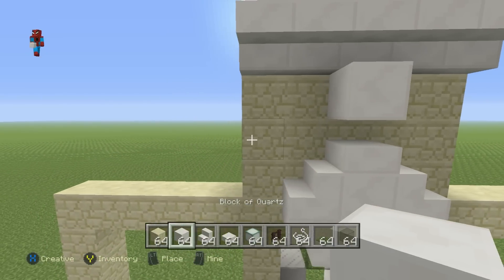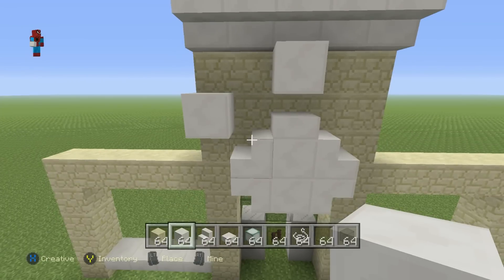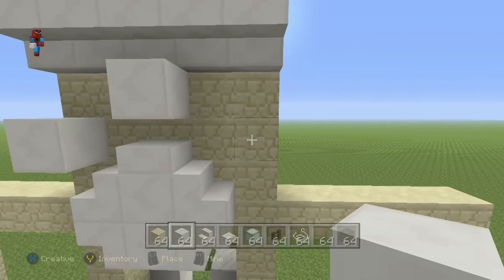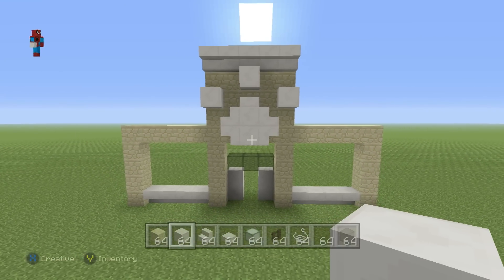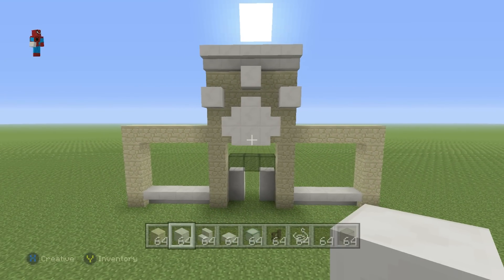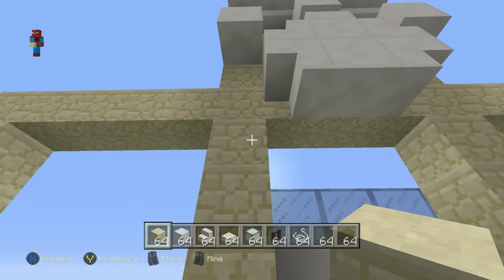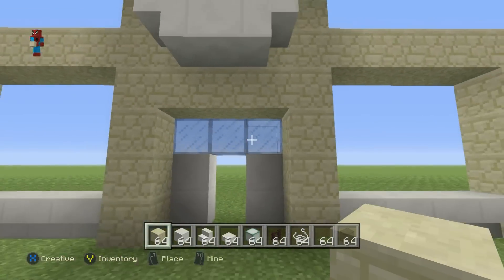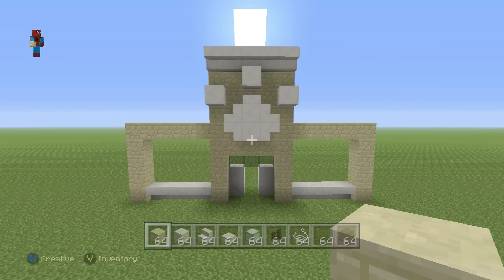With your block of quartz, place one block of quartz diagonal to the upper stairs, and place an upright diagonal of that upper right-hand corner on the stair to form kind of like a paw print. Then do a row of sandstone directly above the entrance and below the paw to fill in that empty space. And there you go — that is the front of your pet shop, most of the work done.